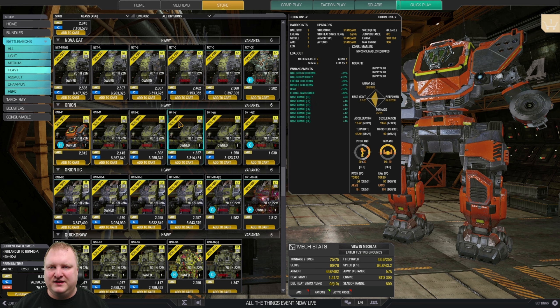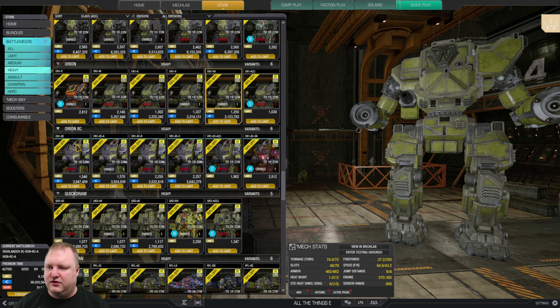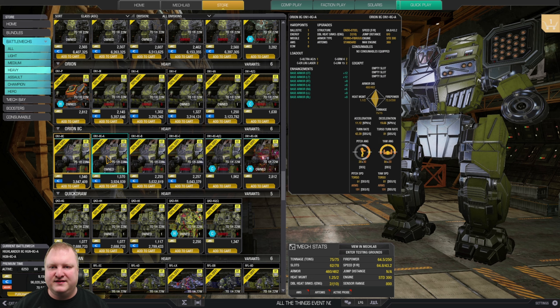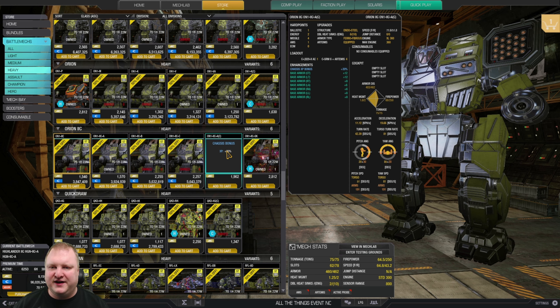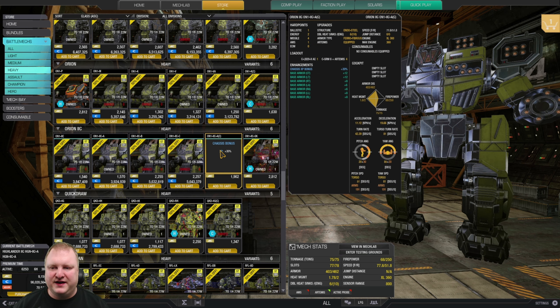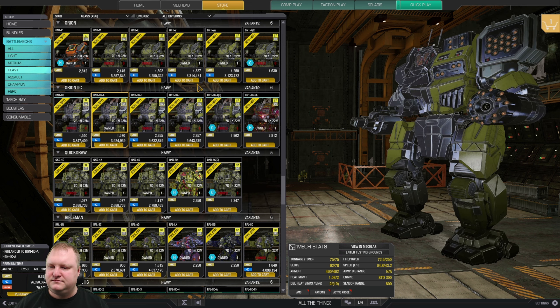Orions: the Protector is a decent hero mech, nice for brawling. If you're not getting that, think about the Orion V or Orion VA as a kind of mini Atlas. Orion 2Cs are all very solid — just get the Orion 2C Alpha. Build it with an LB20 and quad SRM6 and you're golden. I'm kind of losing my voice here.